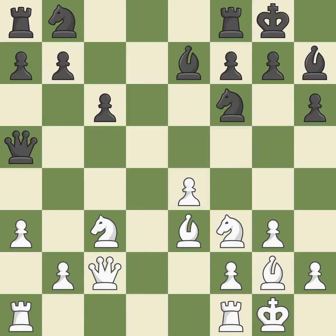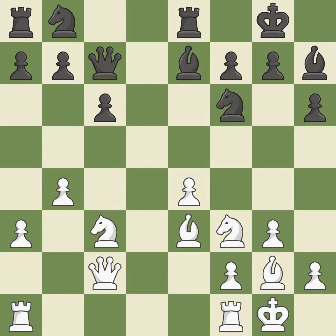This misses a chance to capture an open file with a rook. This squanders a chance to link rooks. This loses a chance where winning a pawn was possible. The queen is therefore moved to safety. This misses a chance to pose a pawn-winning threat.